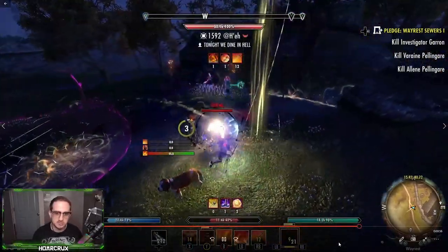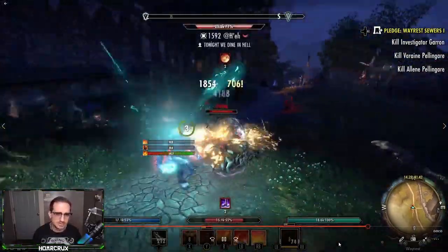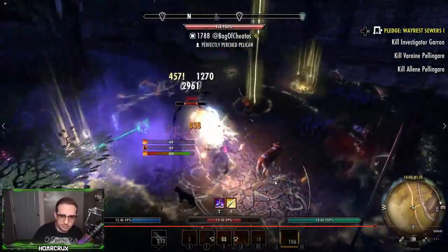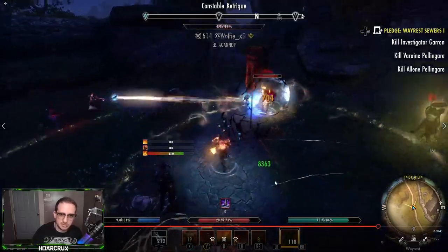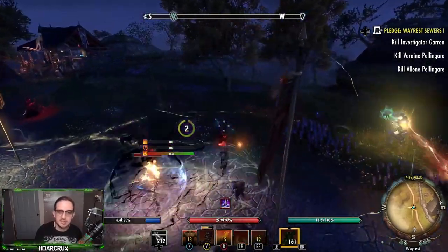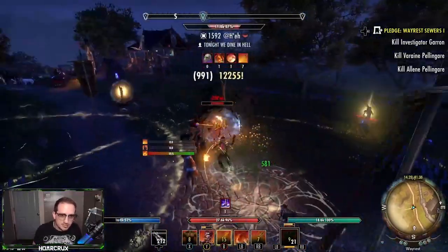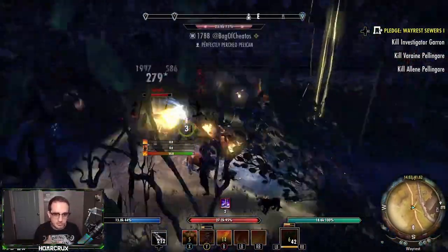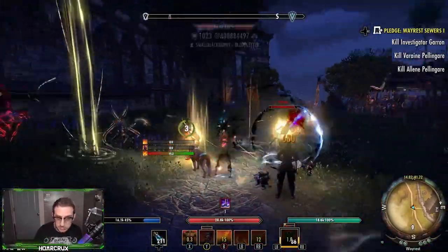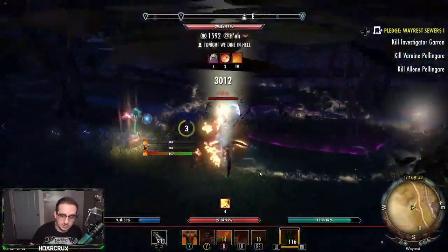Moving on to one of the sweatiest magplars I've ever fought. He's running Mechanical Acuity, Rallying Cry, Young Balors — this is as sweaty as it gets. He's running bubble and both runes. In this portion I want to show you the importance of forcing them out of their secondary small rune — you always want to pick your fights. If they want you to stand in a bunch of AoEs, just walk out of it. When I'm pressuring him, I'm trying to push him away from his circle.